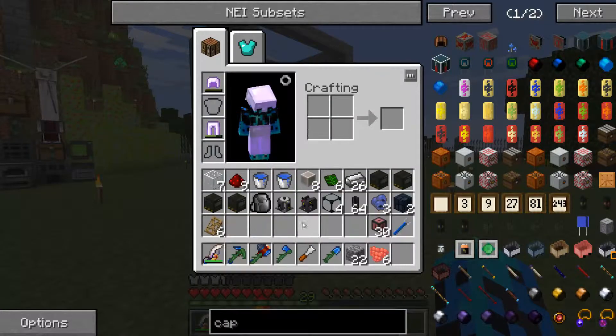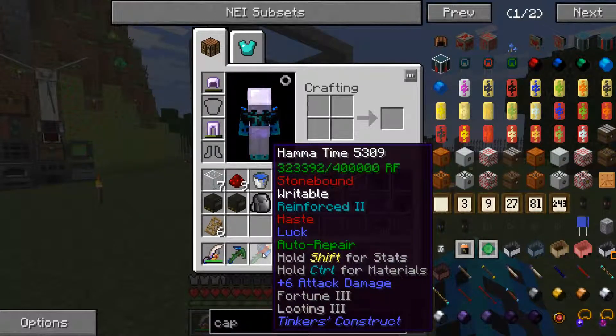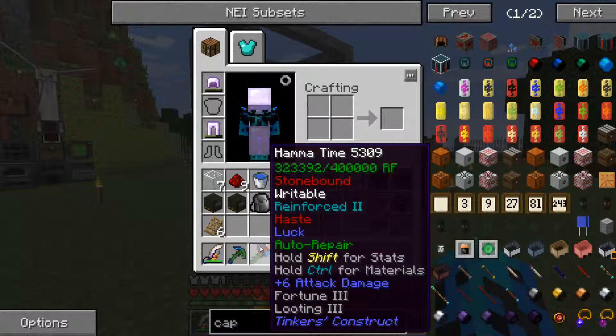I ended up putting a flux capacitor on the hammer too, since I was using it so much I needed a little extra durability. And you can see just in the week I've been working, I've already picked up the other 449 lapis — or upgrade points — to take this up to Fortune 3. I only put one piece of lapis, so it's not bad.